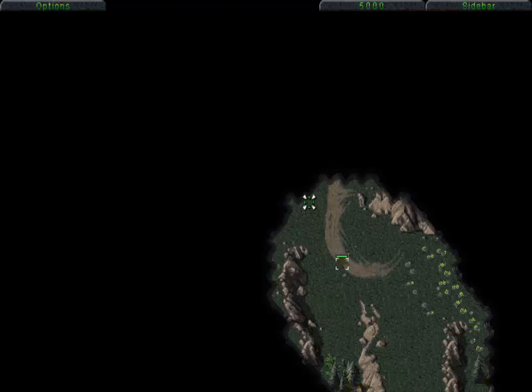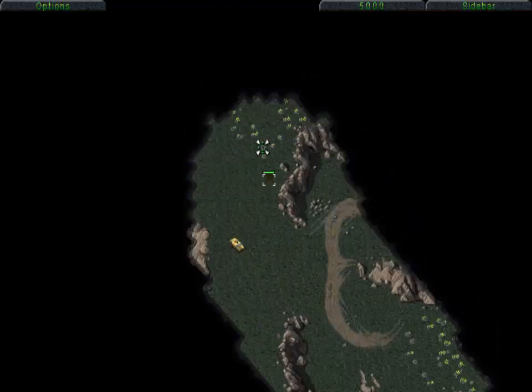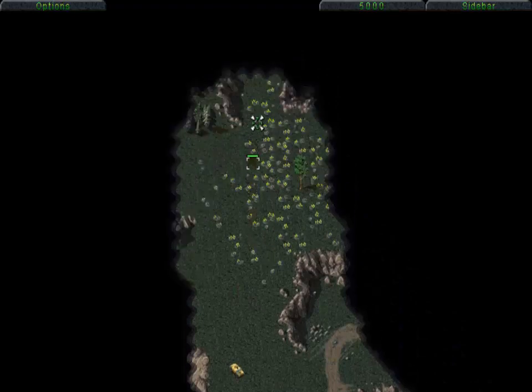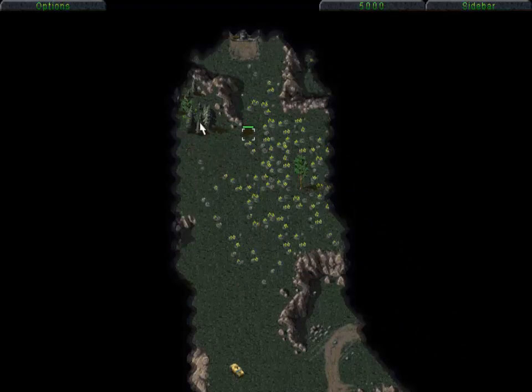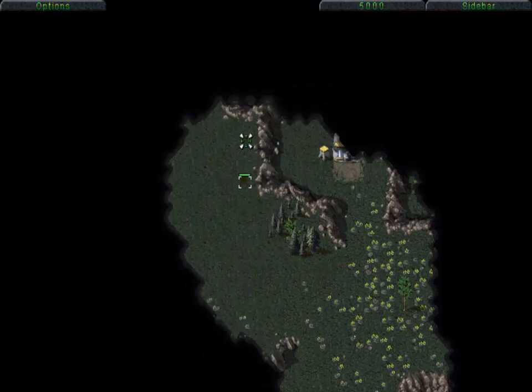The name of this mission is Cloak and Dagger. It is a Nod mission. In this mission, GDI has stolen our property, and we're not going to stand for that. We're going to take it back.